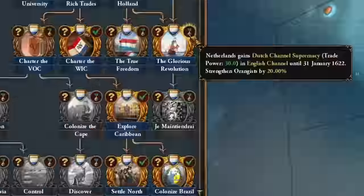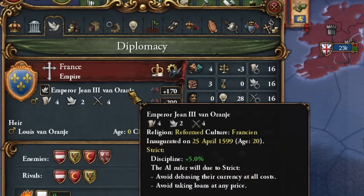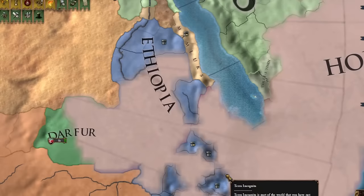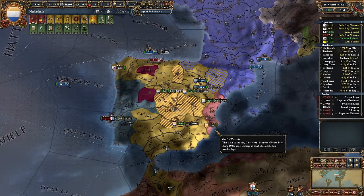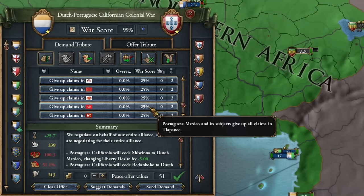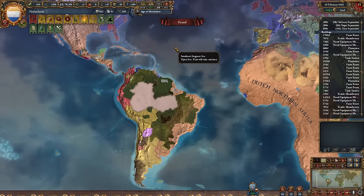Maintaining the union will be challenging. France shares the same dynasty as me, but it would be too much to annex France through the Union. So I'll now try to take the rest of Portugal's colonies in Mexico while simultaneously attacking Mutapa in Africa. I didn't expect Ethiopia to join this war. I've lost count of how many times I've simply occupied and razed all of Castile. The African region looks nice — Dutch North Africa is filled with manufactories. Africa as a whole is becoming very orange, and that's how it should be.